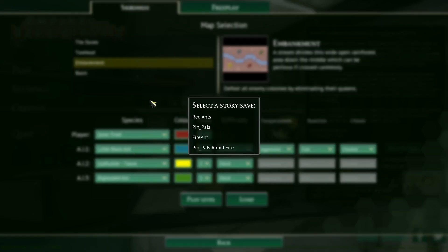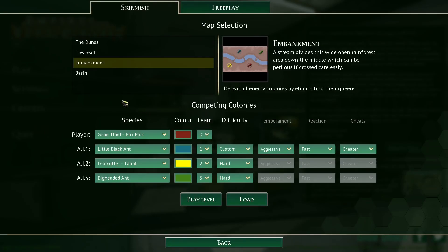I've got to change the gene thieves for my pin pals one, because that's the one that's got the most power-ups and stuff on it. And then we'll just go with the embankment.